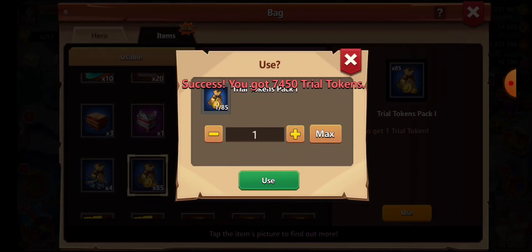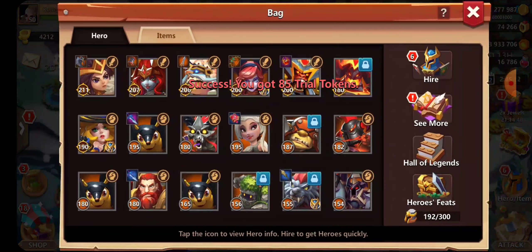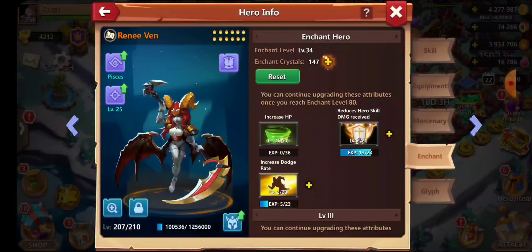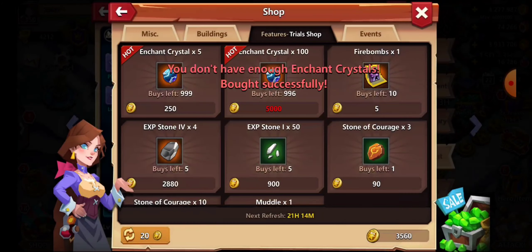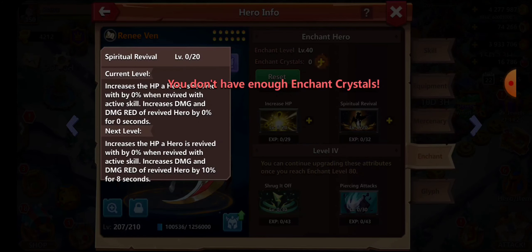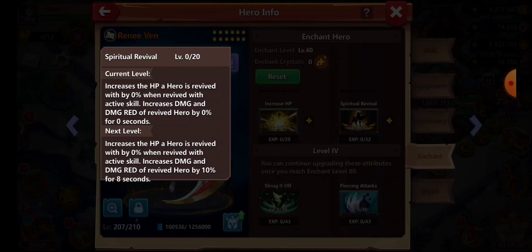This can be quite an action-packed video. Alright, hero skill damage — grab that to level 40. Can I do 40? Yeah, we did it. We got 48. Only getting 100 now, but when we get more enchant we'll get every event up since this increases the HP of a hero when revived with an active skill.